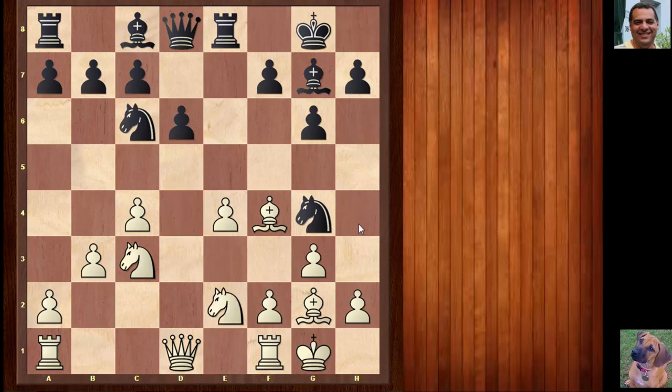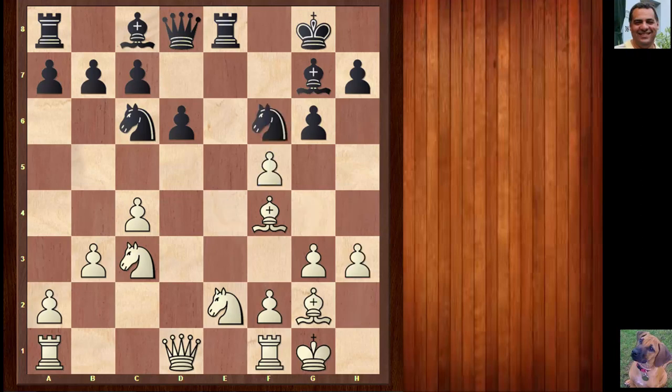But the knight is supported and white is enjoying his grip on the center. Black now plays f5, perhaps trying to weaken white's control of the center and extend the scope of his pieces. Botvinnik plays h3, kicking the knight back, and now we have e takes f5, opening up the bishop on this diagonal. Potentially white's grip on d5 is going to be quite strong. Bishop takes f5, queen d2.